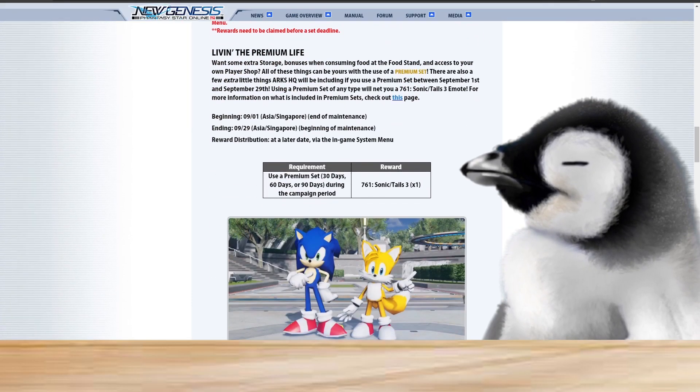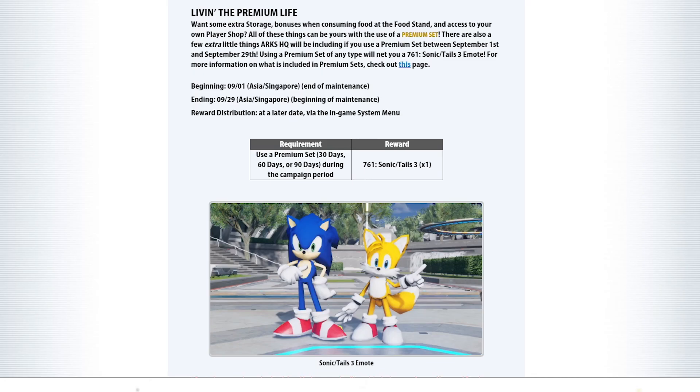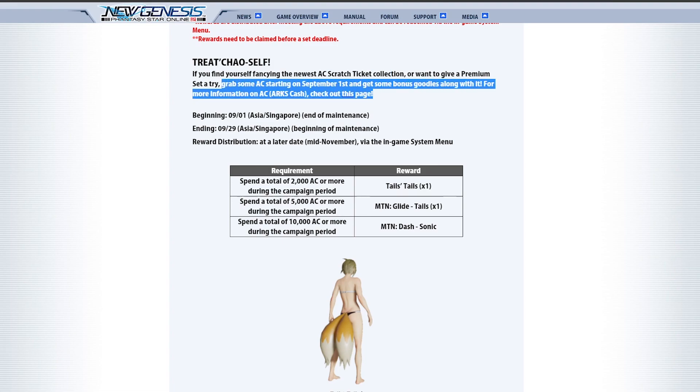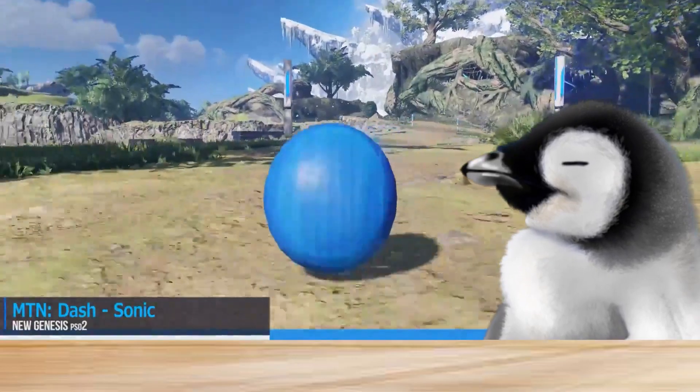And that is all for the free-to-play content. Now for the pay-to-play: those who are purchasing premium after the maintenance will get this emote, and those who have purchased AC will get to earn these rewards as well. As disappointing as it sounds to free-to-play players, you have to spend at least 10,000 AC in order to get both the Sonic Dash and Tails Glide. And that's all for the event.